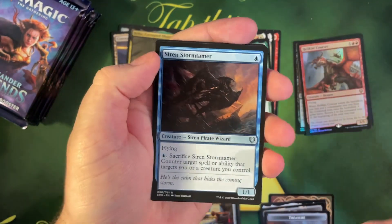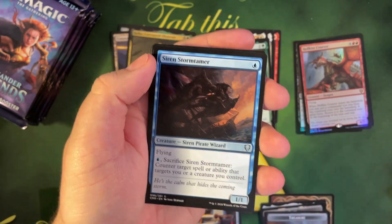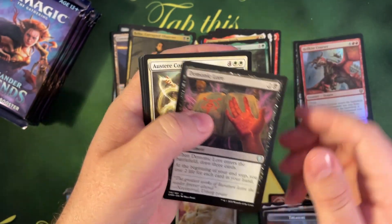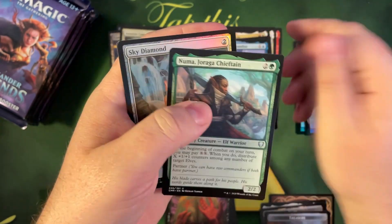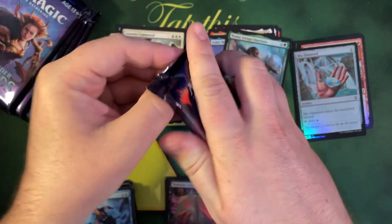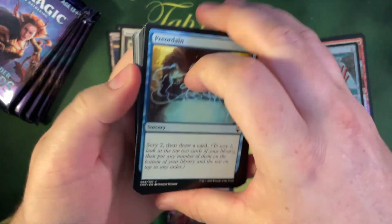The thing with Magic is you've got to understand that when you're buying boxes like this, single packs — it really is gambling. You can't expect to get value, you always just hope you do. Austere Command — decent card, not really worth that much anymore, maybe a couple bucks — and a Skydiving foil. All right.